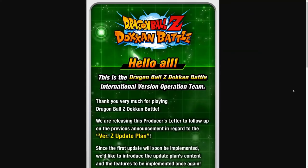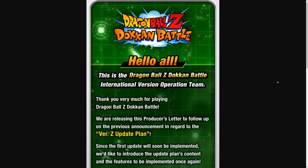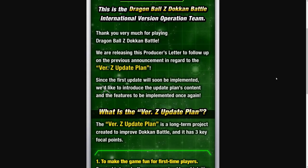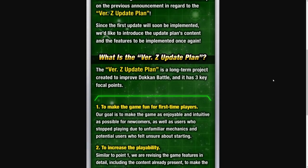So it says at the very top here: Hello all, this is the Dragon Ball Z Dokkan Battle International Version Operation Team, thank you very much for playing Dragon Ball Z Dokkan Battle. We are releasing this producer's letter to follow up on the previous announcement in regards to the version Z update plan. Since the first update will soon be implemented, we'd like to introduce the update plan's content and the features to be implemented once again. So what is the version Z update plan? The version Z update plan is a long-term project created to improve Dokkan Battle.